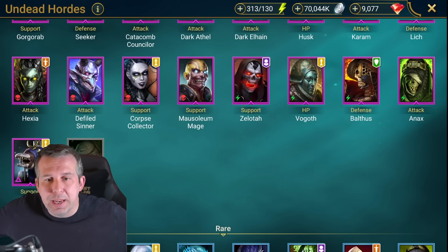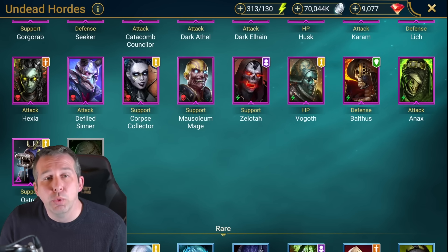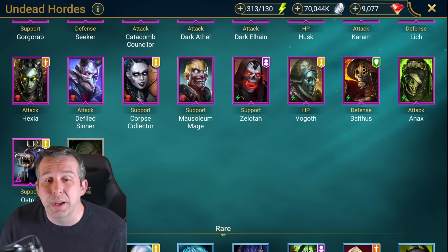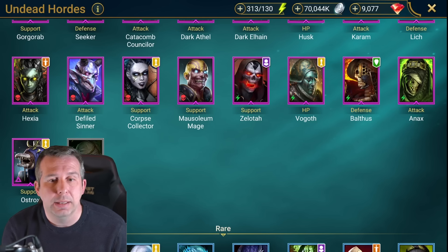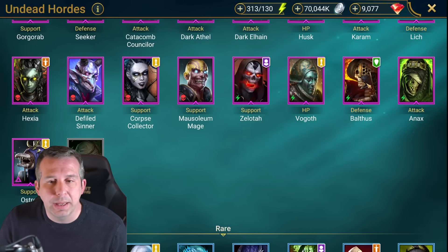Zelotar: pretty trash. Bogov: awesome tank, can tank up loads of damage and heal your team whilst doing it. One of the best tanks for that type of mode, really good against Bommel for cheese teams, yeah just generally useful and good in the arena as well. Balthus: pretty trash. Anax: hard hitter, really good in clan boss unkillable teams especially block damage ones, brings a lot of utility in terms of debuffs - poisons, decrease defense, weaken, everything you need to do more damage.